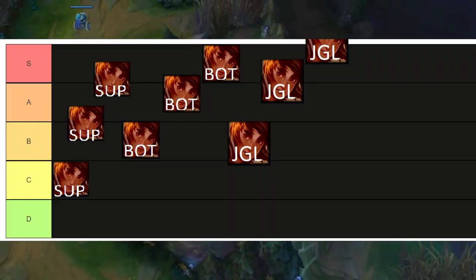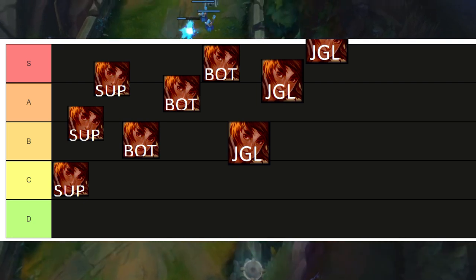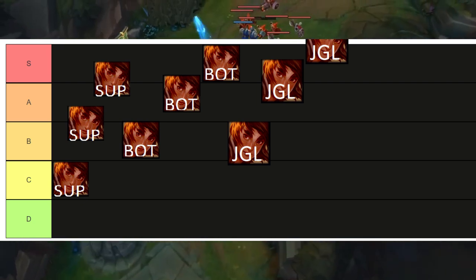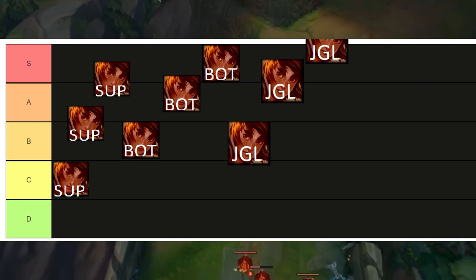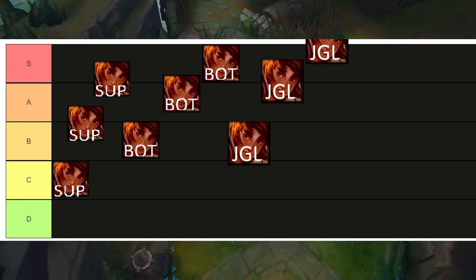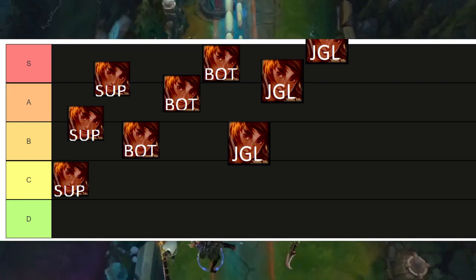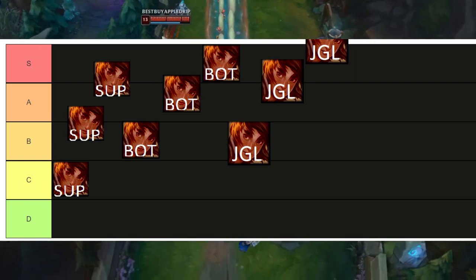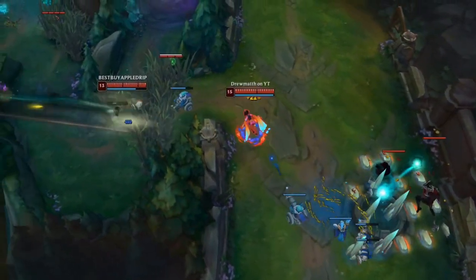At the perfectly-played jungle level, it's above S — basically S-plus tier — strictly because you see her in pro play a lot. Taliyah was perma banned and is a very, very strong champion for pro play. Pro play is above the solo queue ladder. So in solo queue, it can be towards S tier if played perfectly, and it can even be S-plus in solo queue.